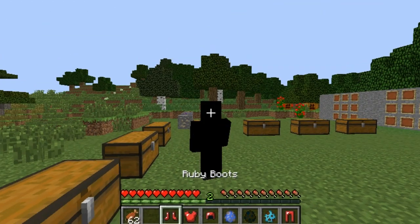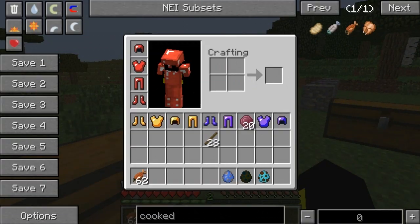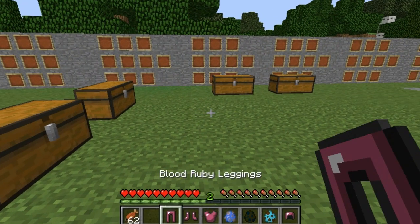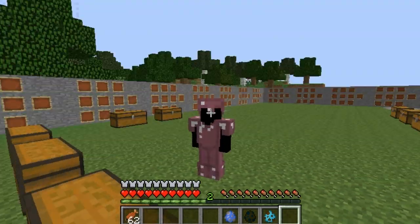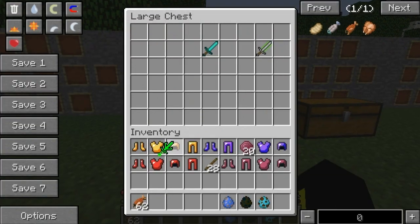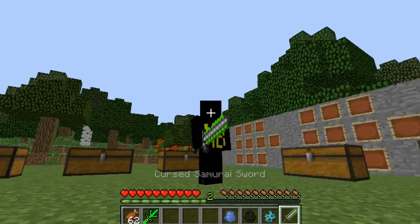And here we have the ruby one, which is of course going to be red. Nice and shiny. Looks pretty good. And over here we have the blood ruby, which is going to be like a darker red. I like the color of that — probably my favorite one out of the four armors this adds. And also what the sword looks like wielded — that is what it looks like. Let's take out the cursed samurai sword. That is what that looks like. Looks pretty nifty.